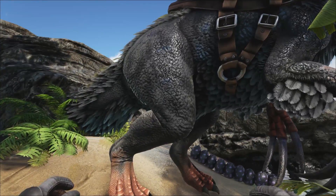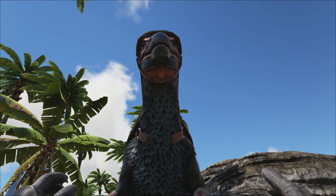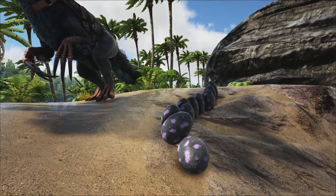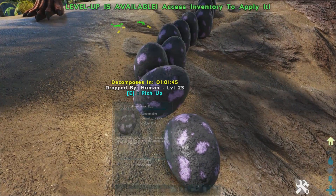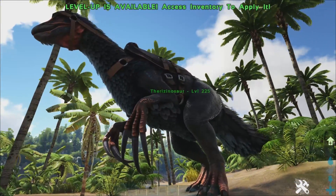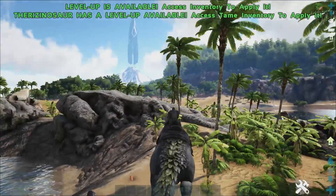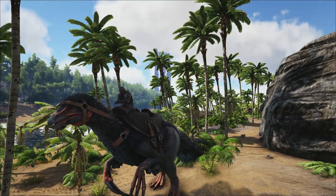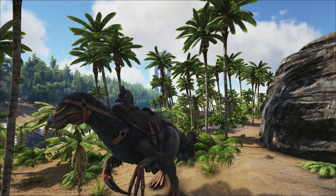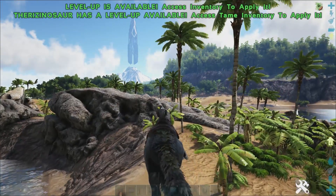Theris are great tames — they're wood harvesters, berry gatherers, and fiber gatherers. You can use them for boss fights because they take sweet veggie cakes, and they work well on the Dragon boss. Crucially, the Theri is the smallest creature you can get for the extra large egg tier — that tier includes Brontos, Basilisks, and other very large herbivores and carnivores. The Theri doesn't take up much space, and they're relatively easy to tame with a decent trap. They're also a lot more widespread and commonly found than the Yutyrannus, which is why Theris take the number 1 spot.